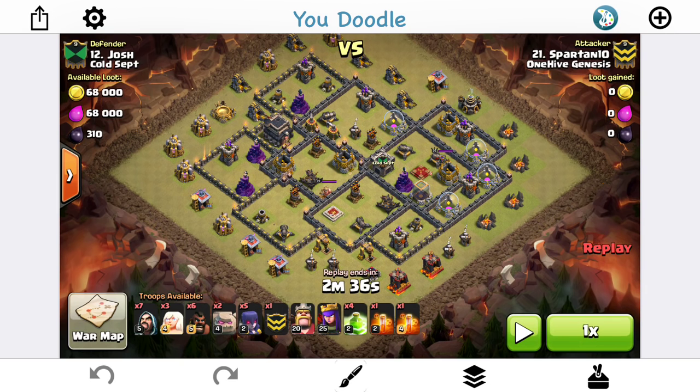We're going to take a look at a few Town Hall 9 Mass Witch attacks, talk about what base you want to do it on, and how you want to do it. The first thing you should look for is kind of an open base. If it's too compartmentalized, it's not going to be good — too many walls for your witches to have to go through. It helps to have a lot of jump spells; you can see Spartan here is bringing four jump spells, so this entire base is pretty much going to be opened up.